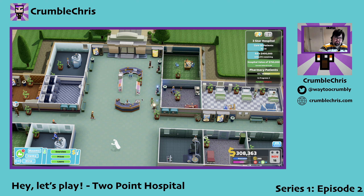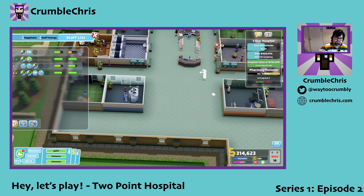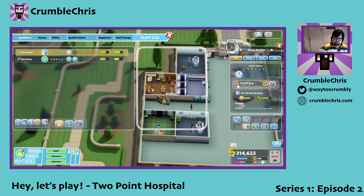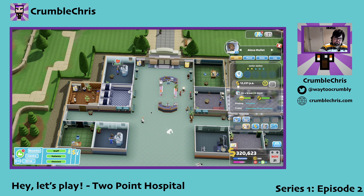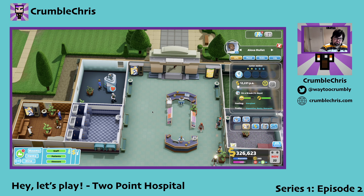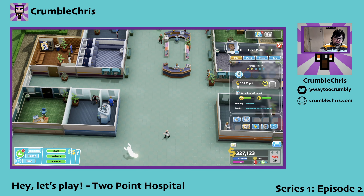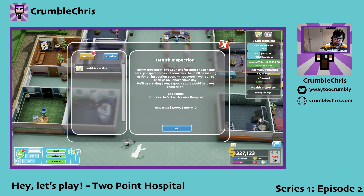I keep zooming in and out, my mouse is doing weird things. Okay, so I have now sorted out — I now have two pharmacies, two GP's offices. Have I lost a janitor? Nope. So here we're going to have a health inspection — quite a common part of most hospitals, and we're having one ourselves.